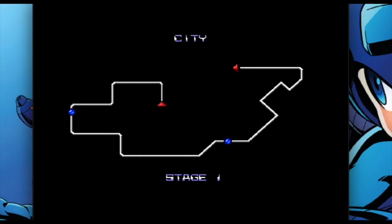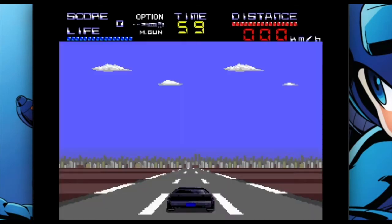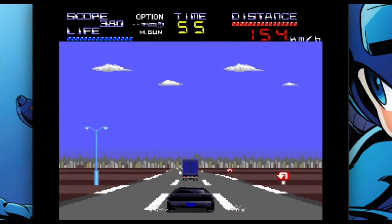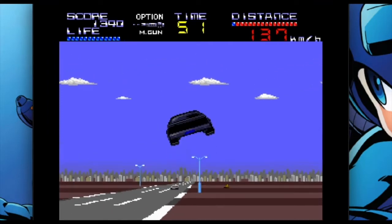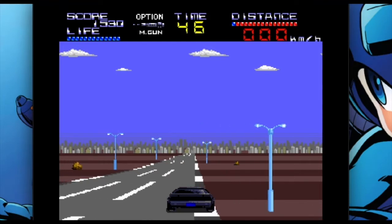This game is more akin to Outrun or Chase HQ, where you have to complete a course in a certain amount of time and take out bad guys along the way, getting bonus time for each one of the checkpoints that you reach, and using the twin machine guns mounted in Kit's hood to gun down the bad guys in their vehicles along the road. I was hoping at some point I could actually drive into the back of the Knight Industries van and get upgrades or repairs, but that doesn't seem to be possible.